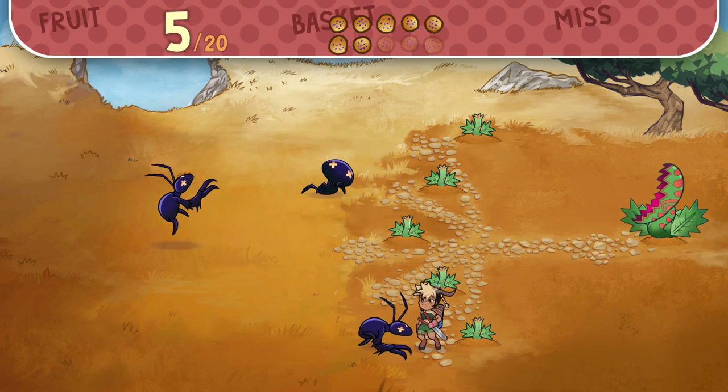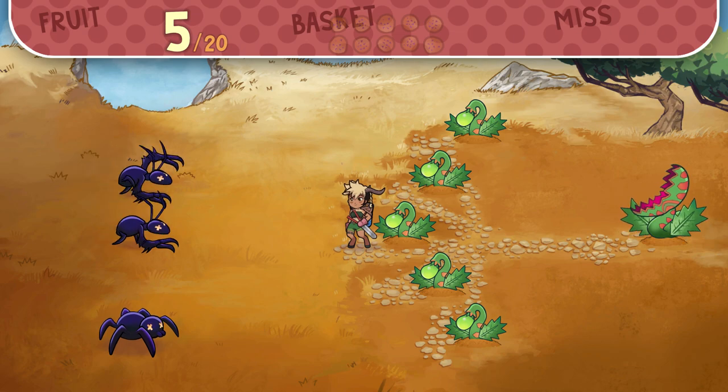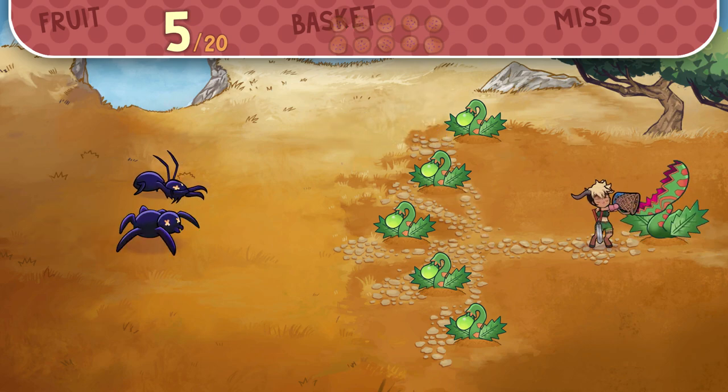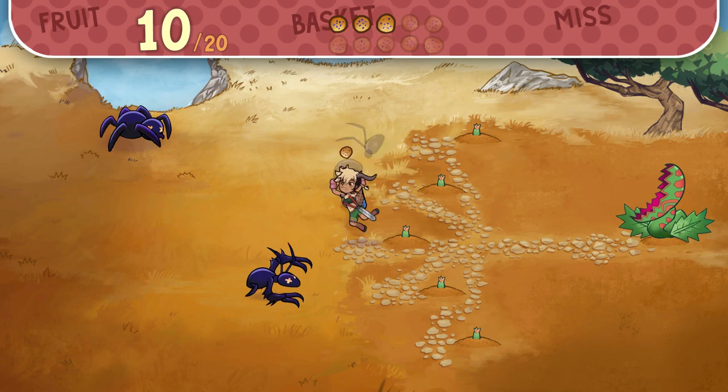And that is pretty much the entire core idea of the game. As I said, very, very simple — pretty much exactly what you would expect for a Game & Watch style game. You just have five inputs: movement in the four directions, and the one button to empty your basket. That's the whole thing.